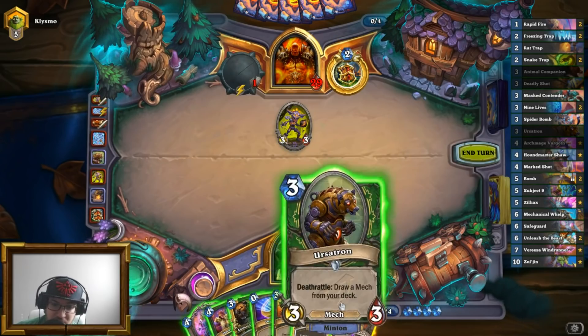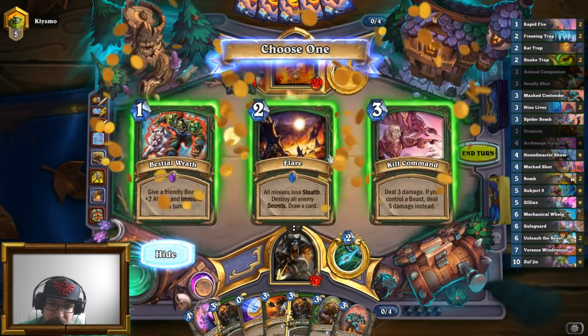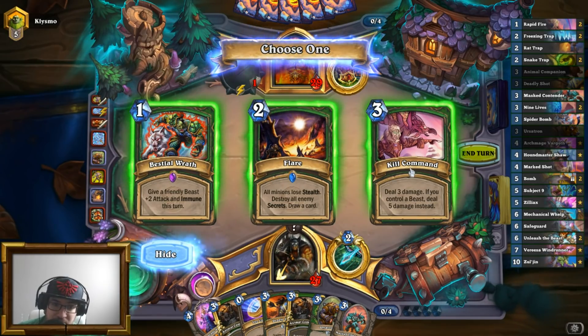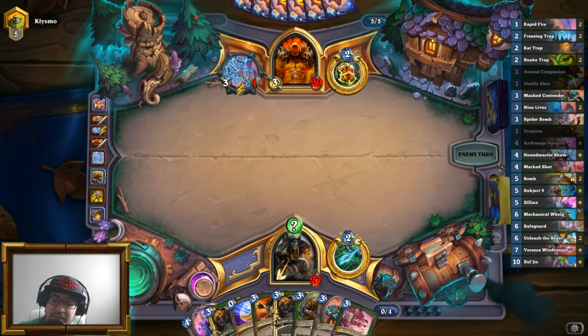We did draw a card from Ursatron. I have to play Mark Shot — get rid of this, get a spell. I believe we'll take a Kill Command. And my opponent is putting bombs in my deck. That's a little annoying and frustrating. Not much we can do here.